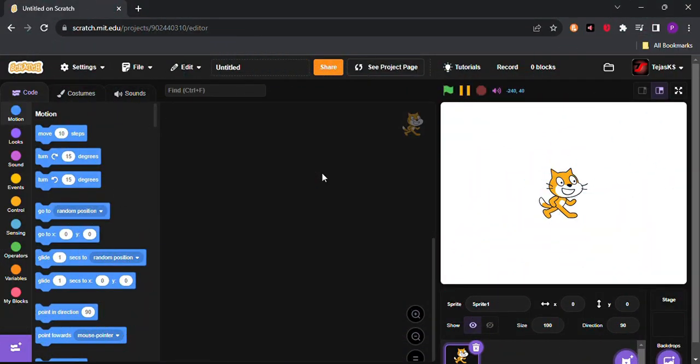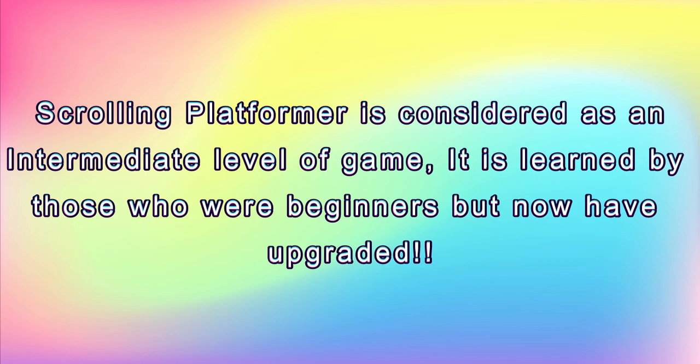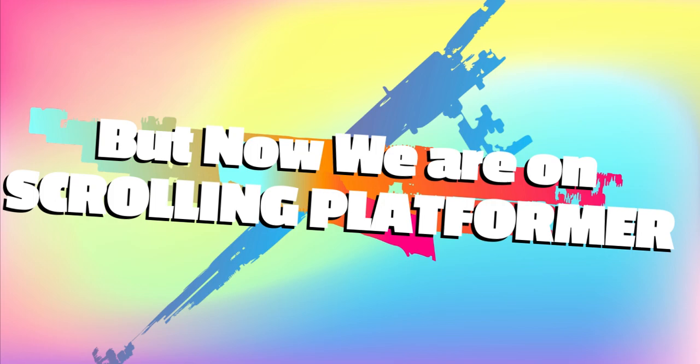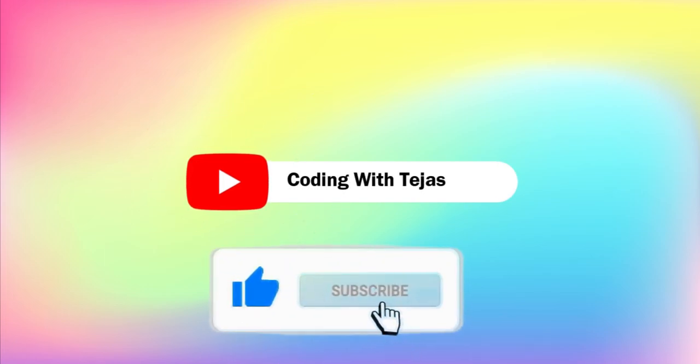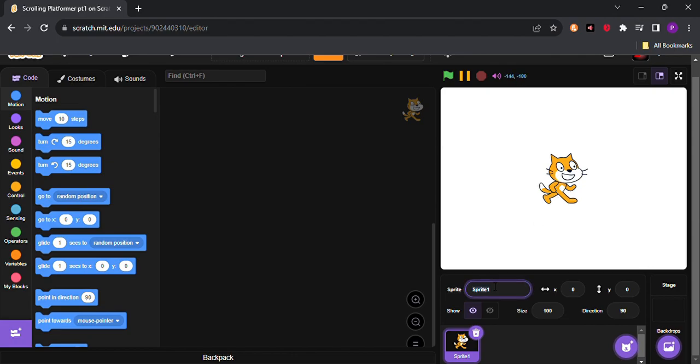Starting off, create a new project and change its name to 'Scrolling Platformer Part 1.' I named it Part 1 because this project won't be done in one video. All projects till now were basic; this is an intermediate project for above beginners. We won't be deleting our cat sprite — we'll name it 'player.' We also need to delete the default variable.